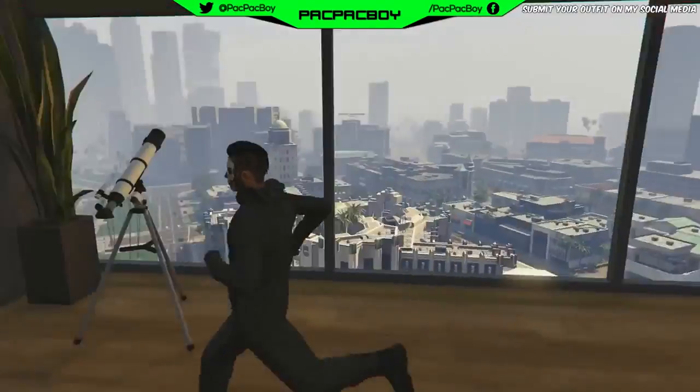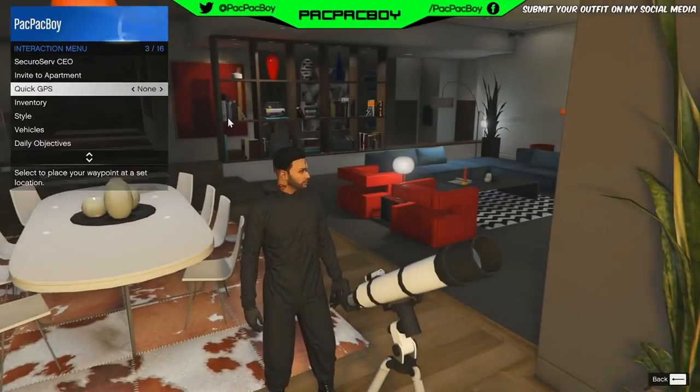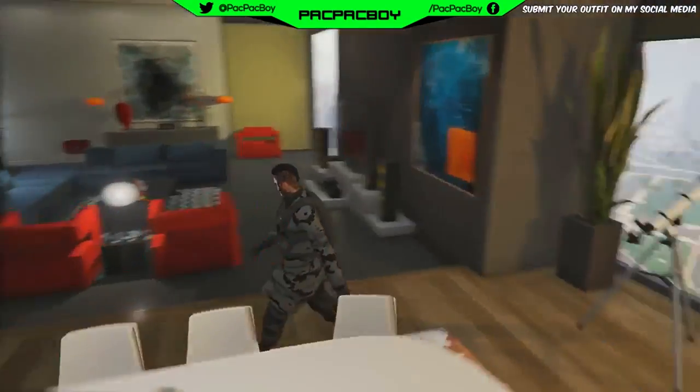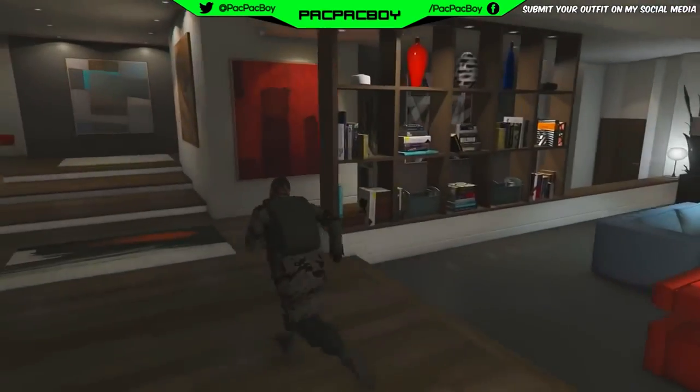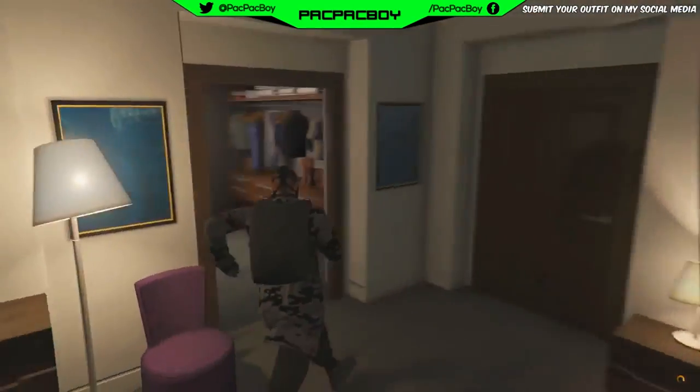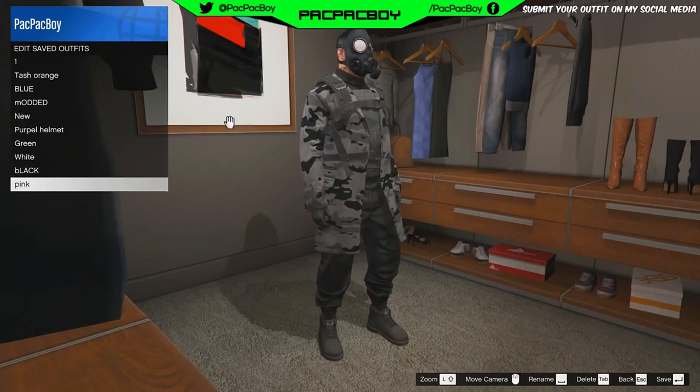Run near to the telescope, after you pass it press the button to interact with the telescope. Then open interaction menu, go to Style, go to outfit section and select your new outfit. Then back out. As you can see now guys, you will have your gas mask on your new outfit.